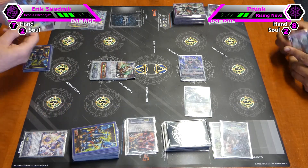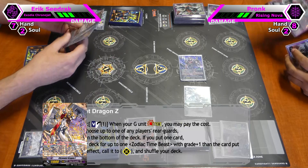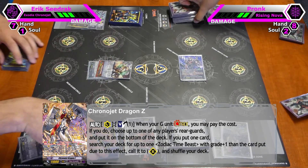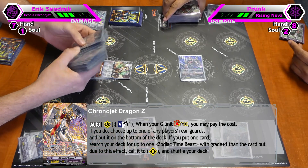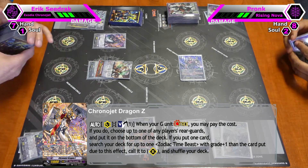Into Metapulse Split Pegasus. Stride skill — I can call Sol best one... that one goes to the bottom of your deck. And I can call up to one Grade 3 or higher Zodiac Timings from my deck. So I will proceed to call Revenge Kotlin.